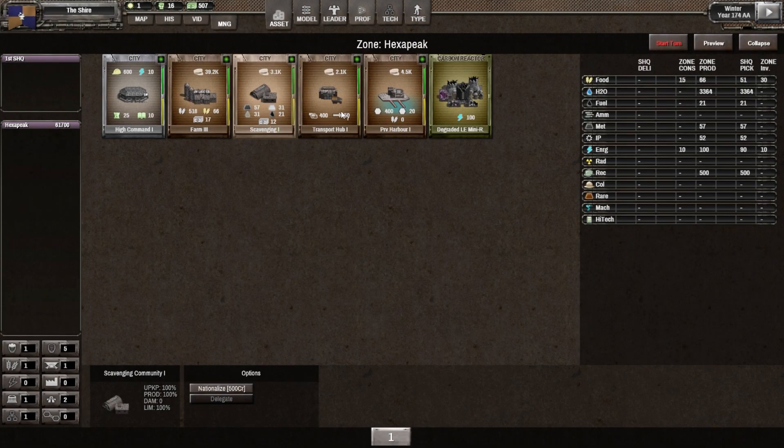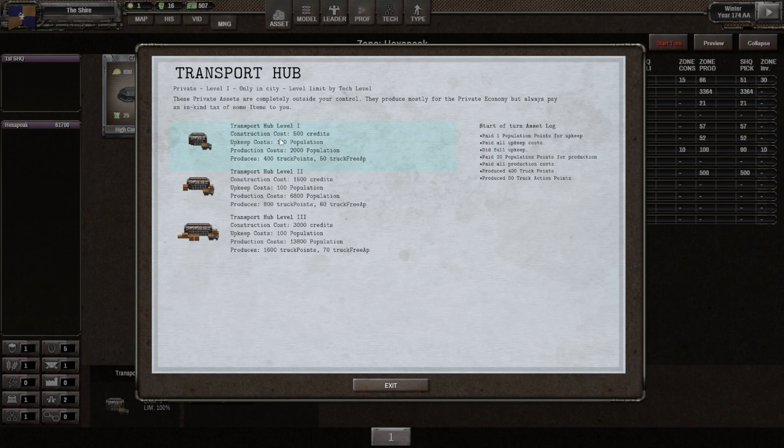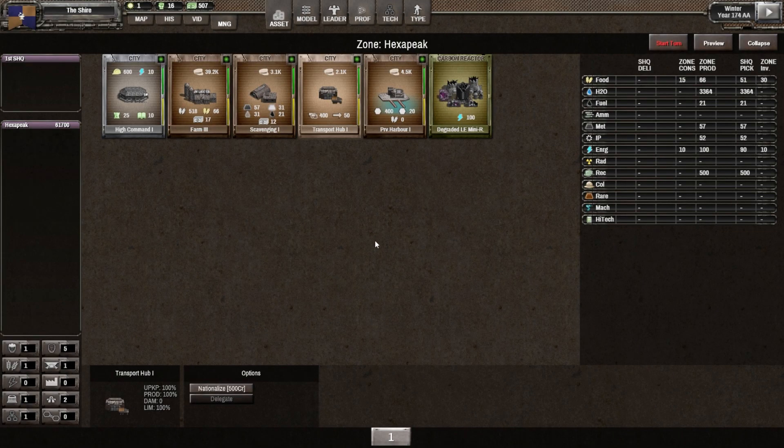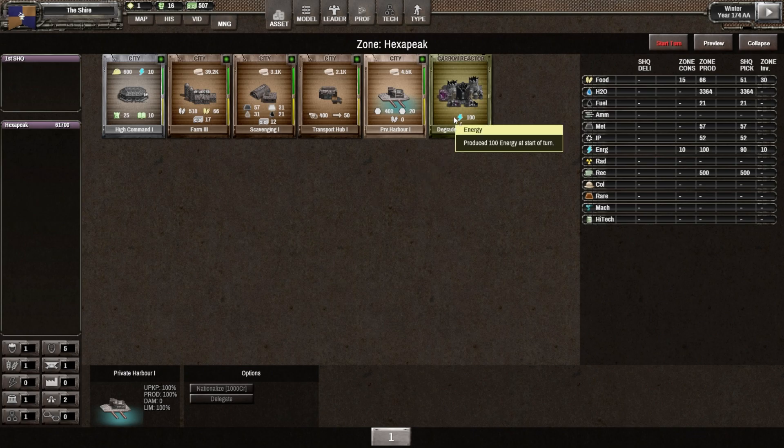The scavenging site is placed over ruins basically. There's a transport hub — that deals with all logistics. Logistics in this game is huge, it impacts a lot of things. We produce truck points and action points for trucks to deliver things across our zone. We haven't had to worry about it right now because it's so small. And then this — I think this is new — this is a harbor. Without a harbor you cannot talk to a maritime trading house, I don't think. They can load and unload their vessels here, so I think we're going to get a visitor from a maritime trading house.